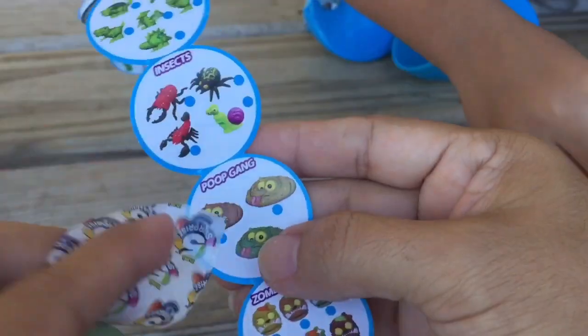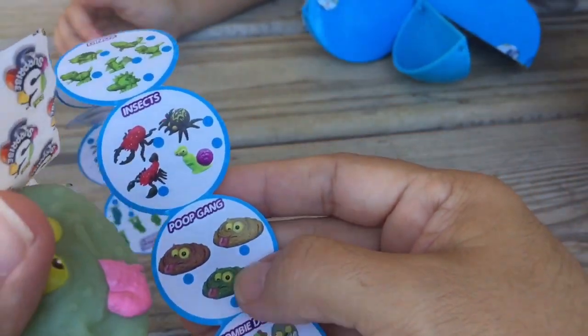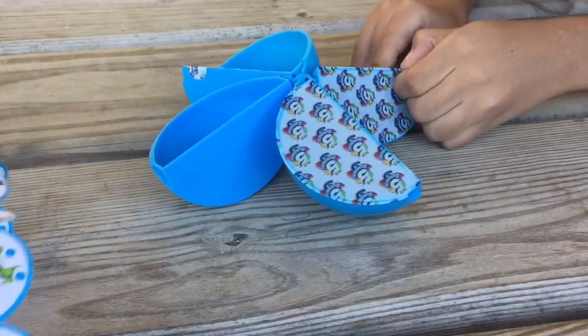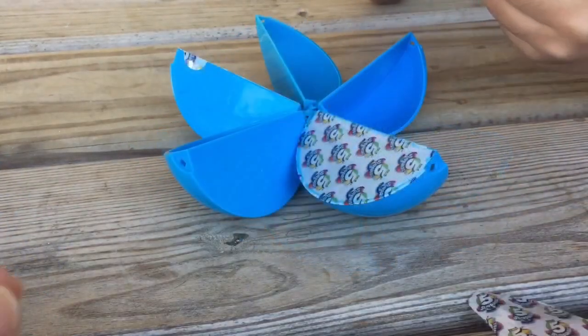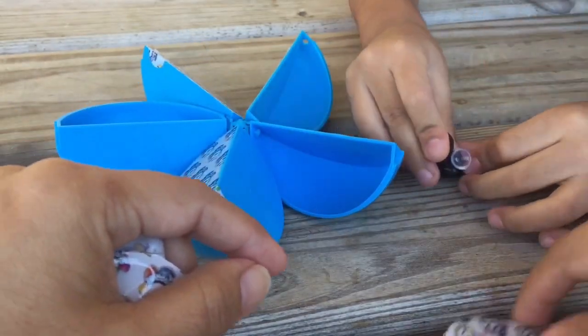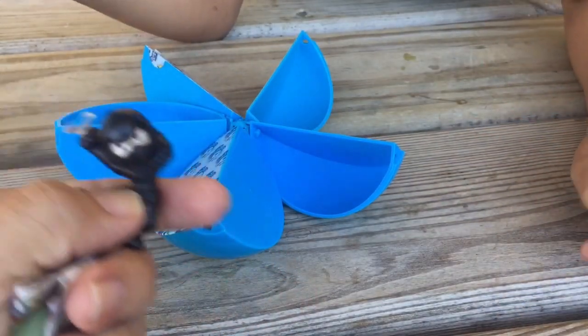So we got poop gun. We got this little green one here. Look, I got balloons. Oh, you got balloons in the other one. Oh, this is a ninja. Wow, what was the other one that you got? Look, I got a little green one.